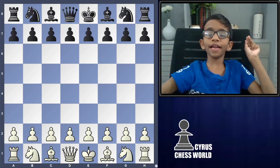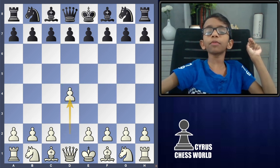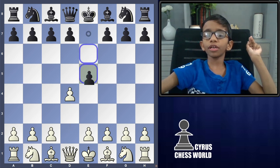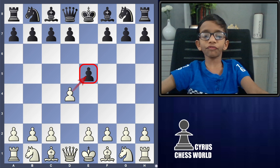Welcome to Cyrus Chessworld. Today we will see one of the traps in the England Gambit. We start with the Queen's pawn opening D4, then black responds with E5. Black is sacrificing a pawn.